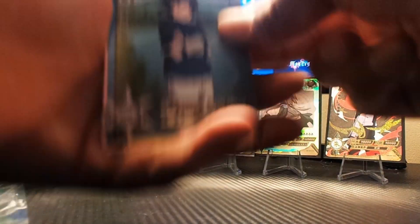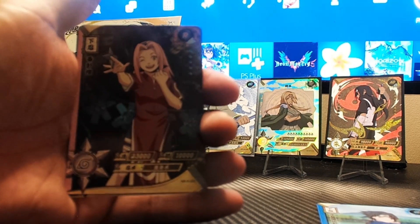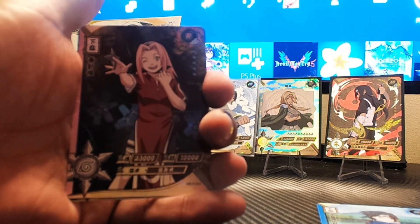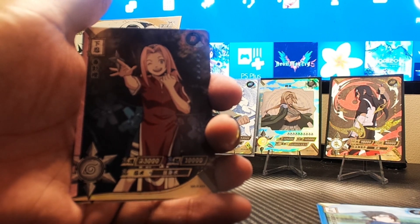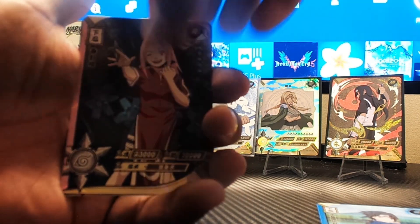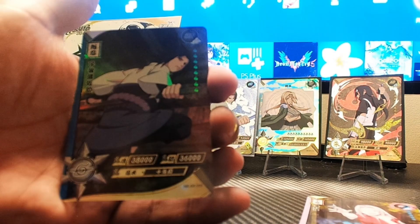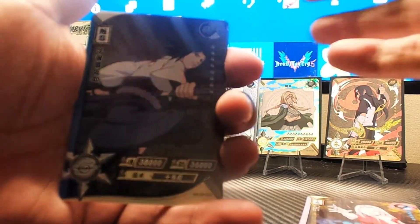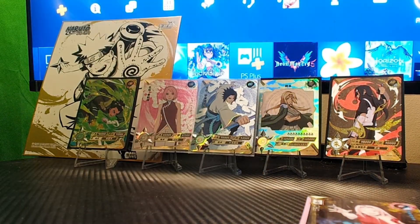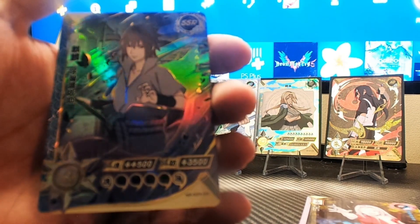I see a Sasuke Uchiha hit — there you go, Sasuke's future wife Sakura. I like her in Boruto. I know a lot of people hate on her and yeah she was annoying in Naruto — especially that part where she told Naruto she loved him just to manipulate him, but we're not gonna talk about that. We got an SR of Sasuke, and Lady Tsunade looking good in a holographic card. Our hit card — the gleam always messes me up — it's an SSR of Sasuke. That's the third Sasuke in this one pack alone!